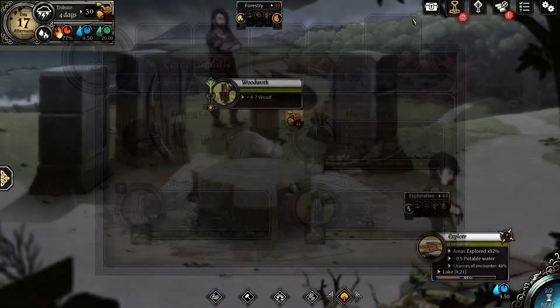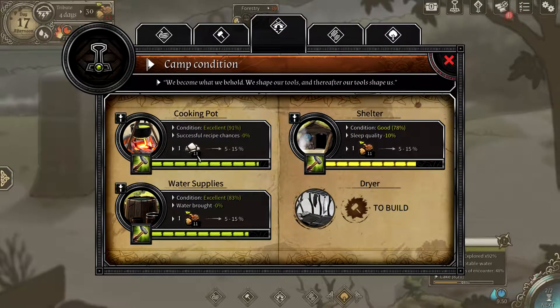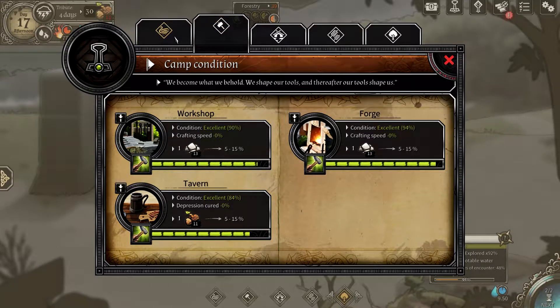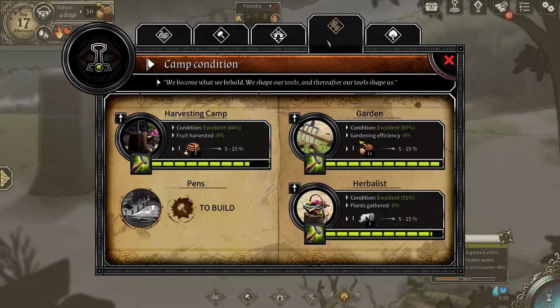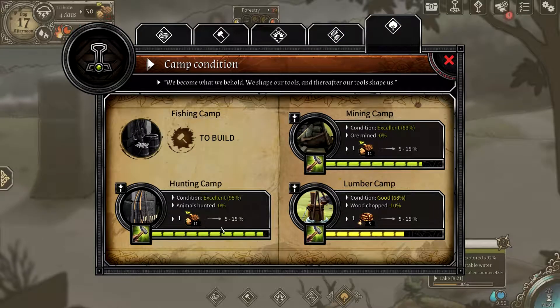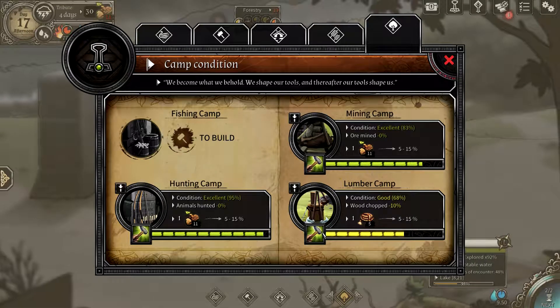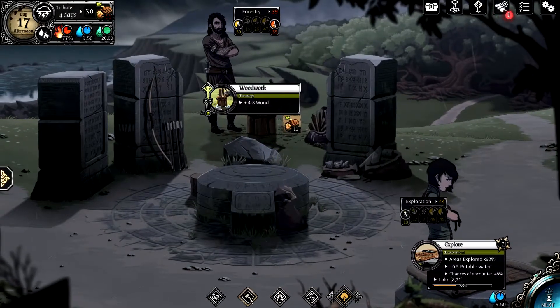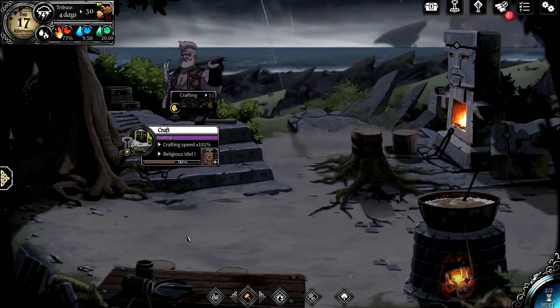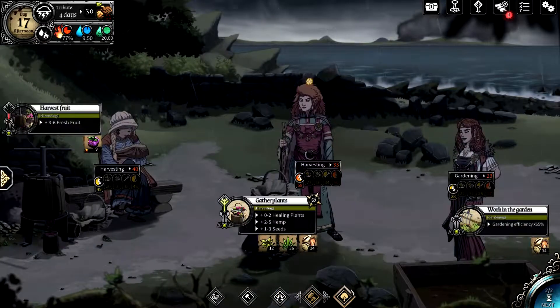We get some camp condition to deal with — a degraded lumber camp means 10% less wood chopped. It takes rope to repair, so we repair it. There's also a level-up pending. That's pretty much one turn — you then adjust assignments and repeat.